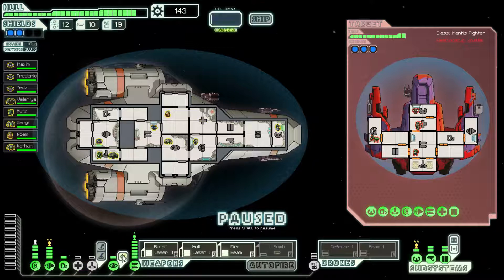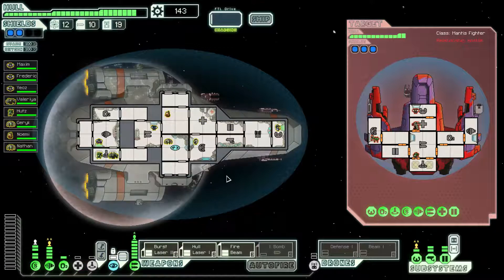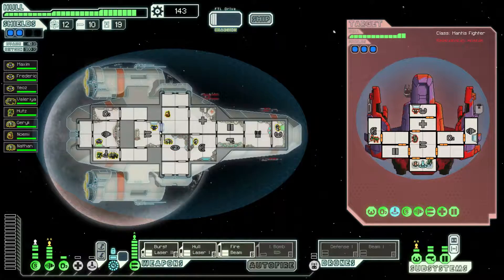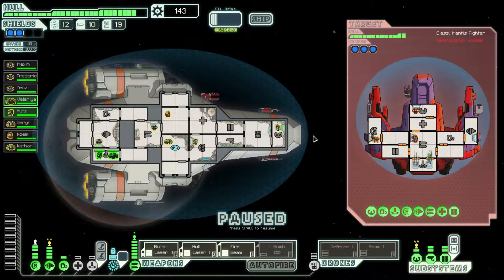Turn off the medbay, turn on the cloaking, and just engage it right away. That'll actually prevent them from teleporting over and give us a chance to charge up our weapons. Now here they come. It's only five seconds, but during that five seconds my weapons were charging and his were not. So that should give us a slight advantage. They've sent over a humanoid and a mantis — I'll just blow out the airlock. We've got improved doors, so they've actually got to knock that door down before they can get out. We'll just blow the oxygen there.